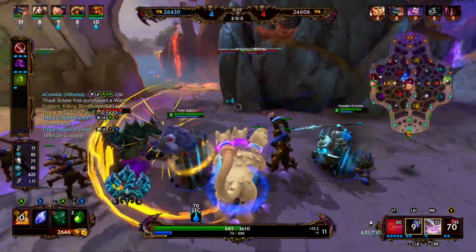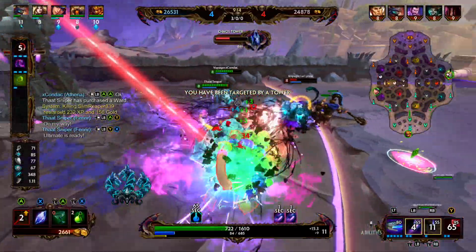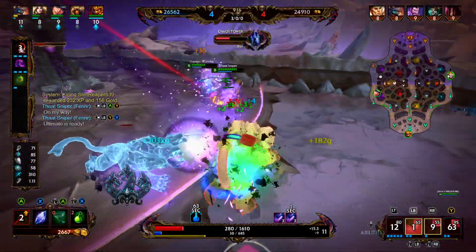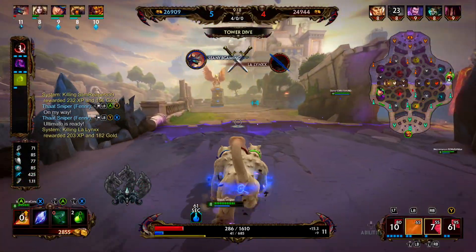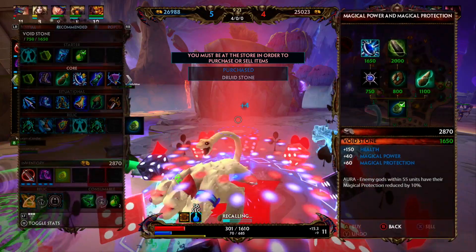Fenrir is here. We don't have a whole lot of mana, we're going to start trying to get some basics. We do have our one, we jump in on him, we shoot him with the one, and we're able to get the pick onto the enemy Cerberus.